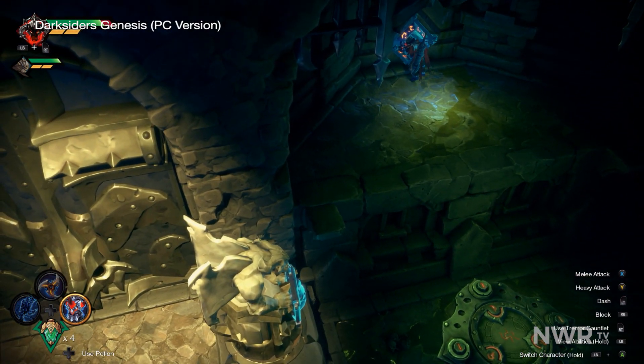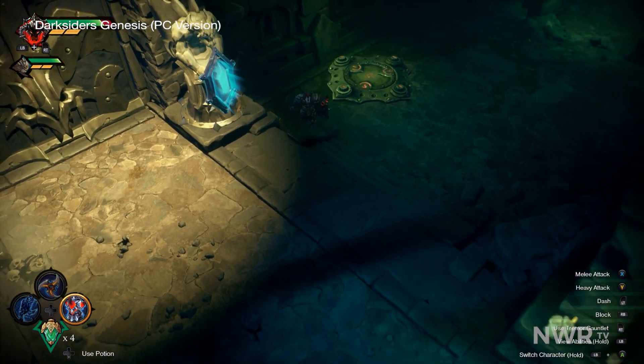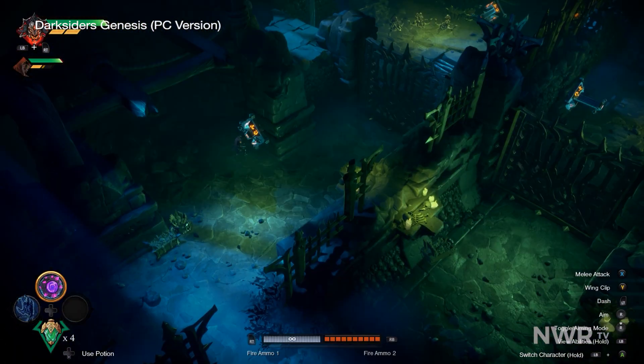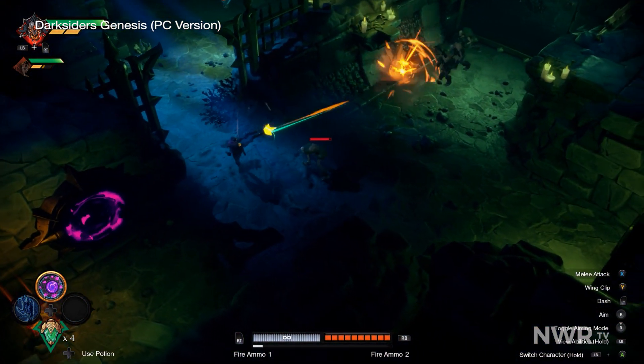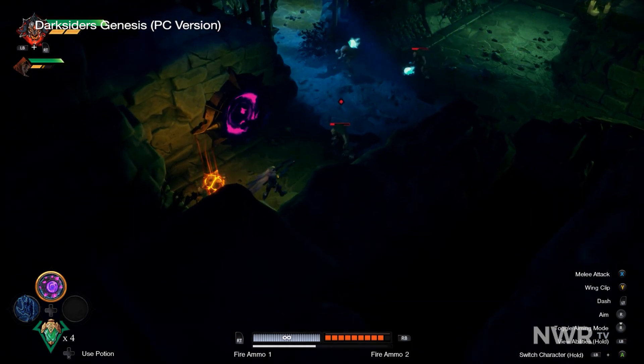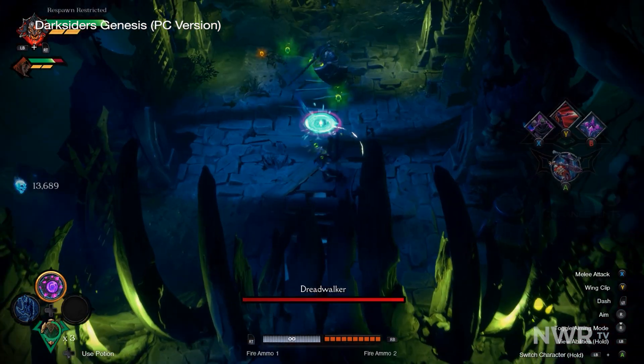War's signature Boomerang makes a return, allowing him to transfer elements like fire from point to point. Strife can create portals, which he and War can pass through or toss items like bombs through. Darksiders Genesis is the type of game that just gets better and better the farther you get. The more abilities you gain, the more interesting the environments get to solve.